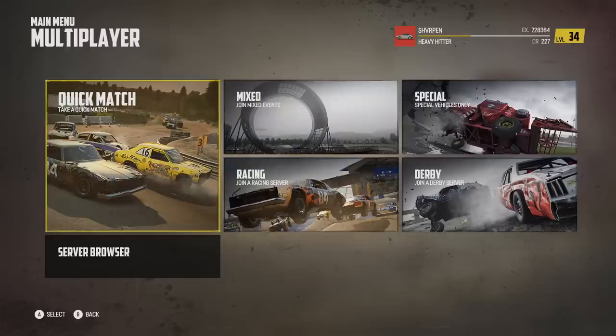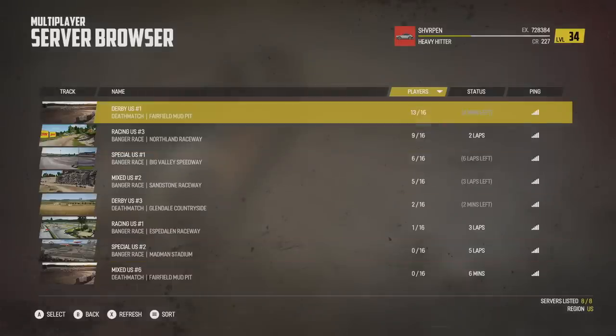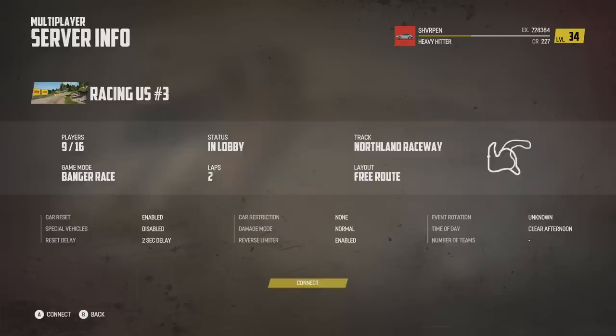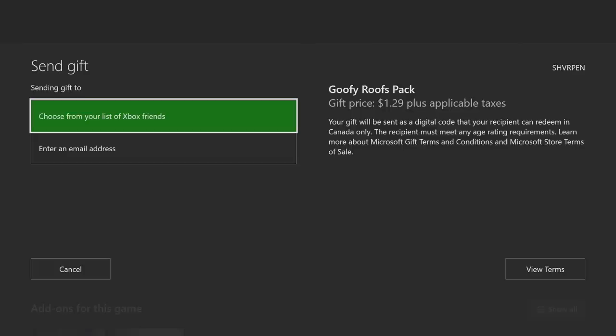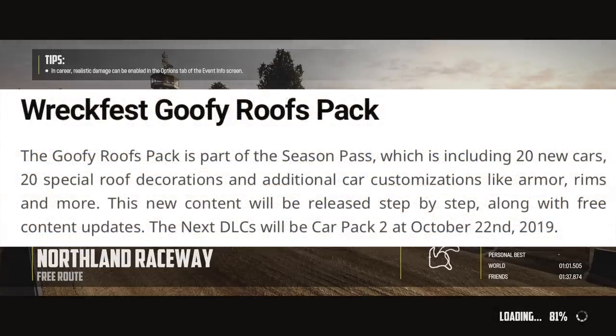I feel like we're going to run into a lot of toppers on here. We are currently real early in the morning, so I'm not surprised there's not too many people playing, but we're going to bang a race right here. Let's see how many people are actually running some of these new toppers. The Goofy Roofs Pack is $1.29 — I forgot to mention that. It's not expensive at all, especially if you have the season pass — it's free.